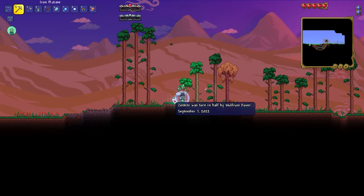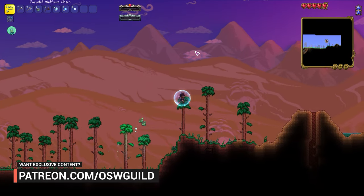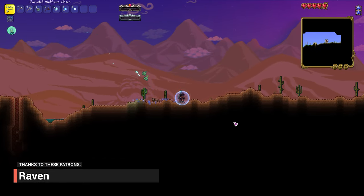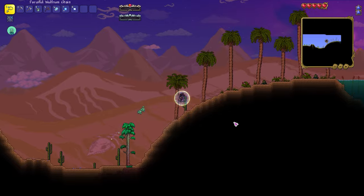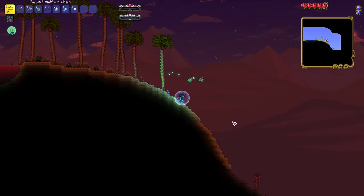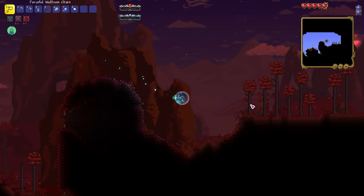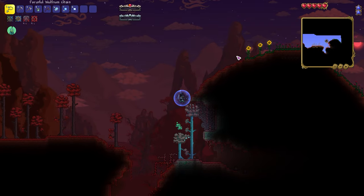Let's just get rid of tombstones - I want to research them because I want a graveyard biome at some point. We're gonna do the desert biome and try to set up an arena where we can fight the Desert Scourge. Our desert goes straight into an oasis so that gives us some extra space. And then right to the Crimson - I hate the Crimson, especially the infection spread.